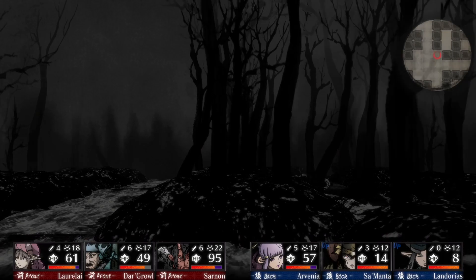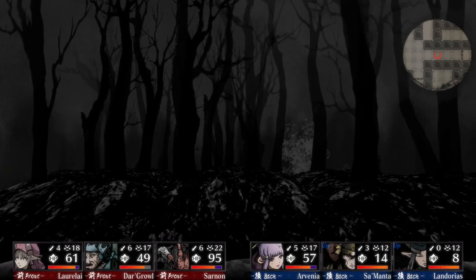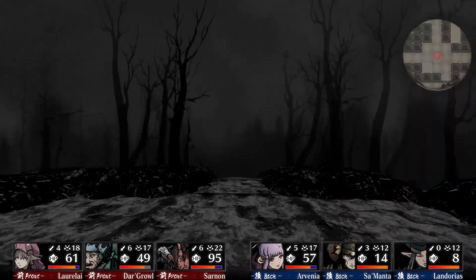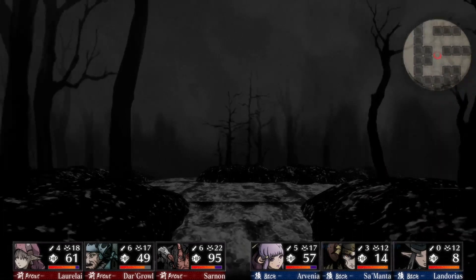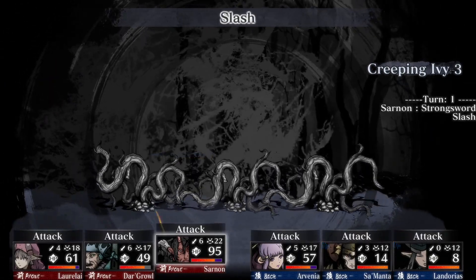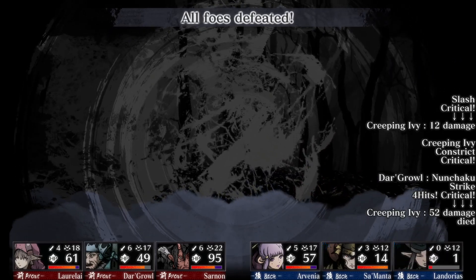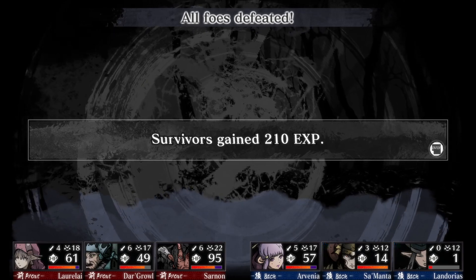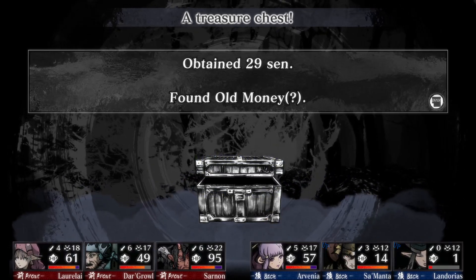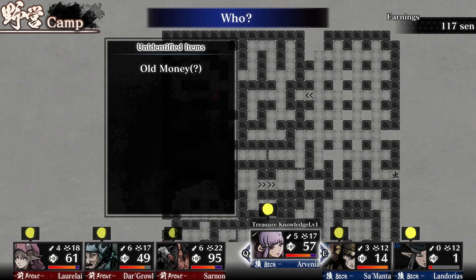Maybe coming in here... you know what, I have an idea. Let's see if we can pull it off. We've got one level for them now. Critical! Landorius comes back to us. 210 XP — can probably get him a couple levels here. Level 2 lock. 29 cent and old money — old money being Chogun. Let's have you cast Light Heal on Landorius; he's only got 8 HP.